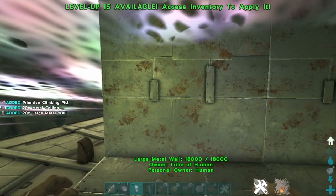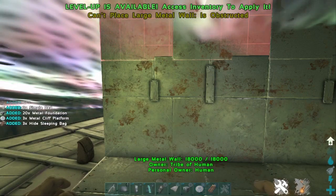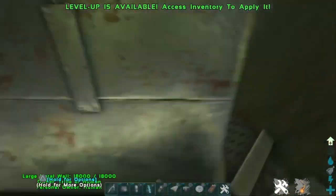Alright, I'm going to show you how to mesh anywhere on the map. You just gotta use large walls. You can do it through ward borders or like ceilings if you're in caves or something — just anything above you.